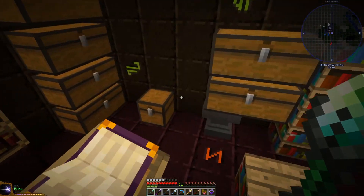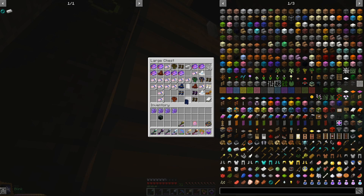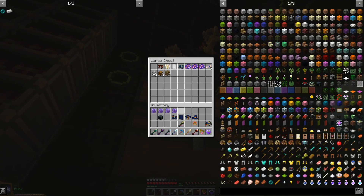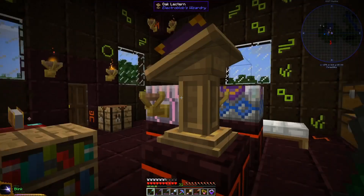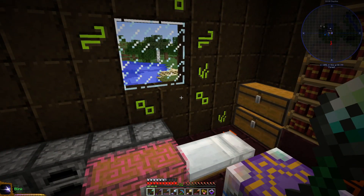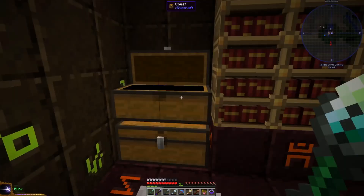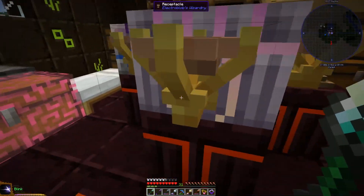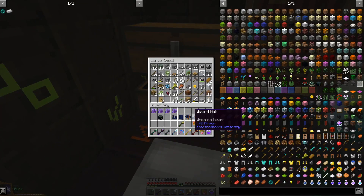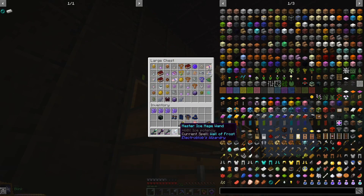Then I'll make two more sets of wizard armor — normal wizard armor. I have this set, and I want one more because I can turn any armor from a class armor to an elemental class armor just by using dust and stuff like that. But I think we're good to go.